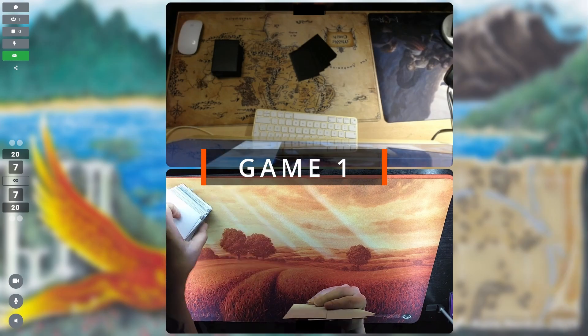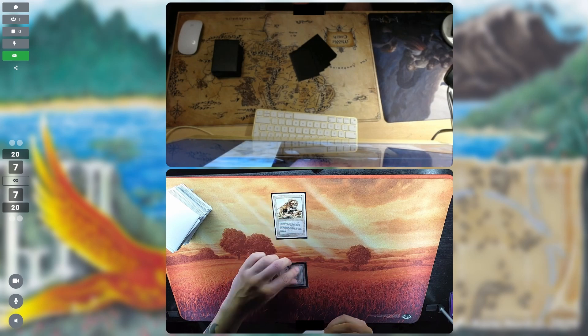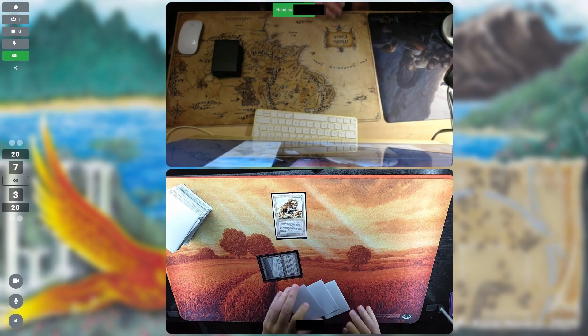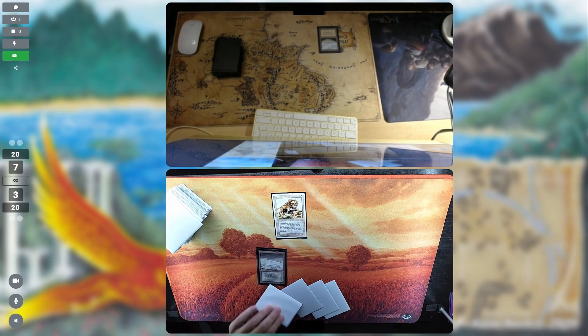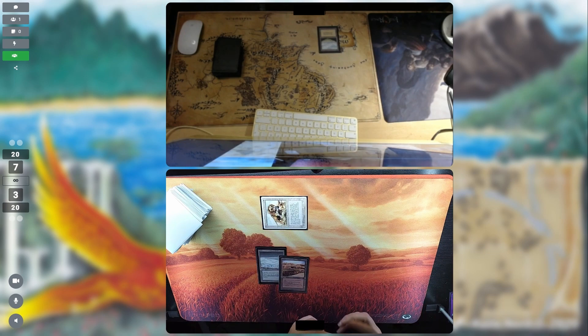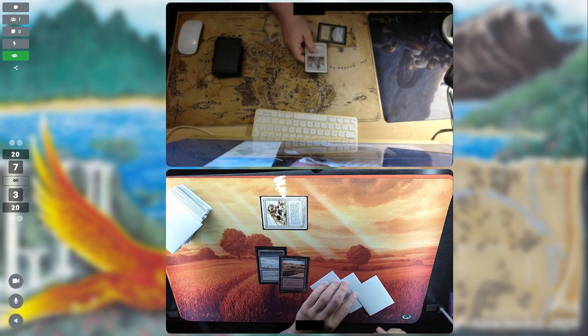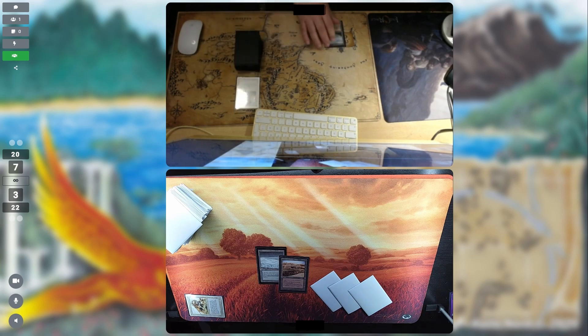Game number one. I'm on the play — I won the dice roll but unfortunately had two bad hands, mulliganing down to five. But the start is still good: Savannah Lions on turn one, which is exactly what I want to see. I still don't know what my opponent's playing, but that Lion might not be long for this world. Strip mine in play, the Lion goes in for the attack — and it's a Swords to Plowshares. That is exactly what I expected to see.